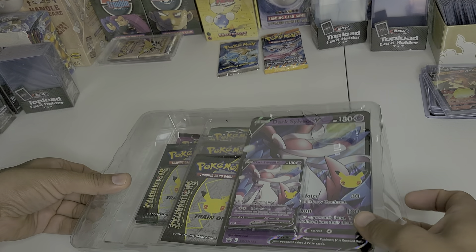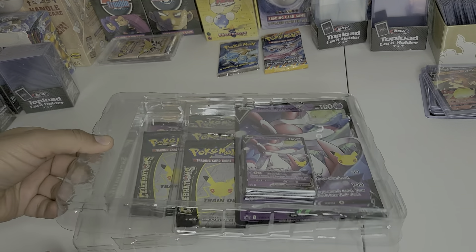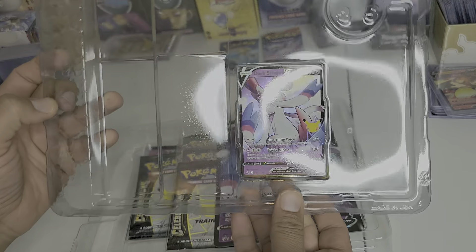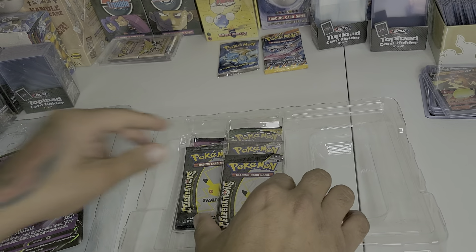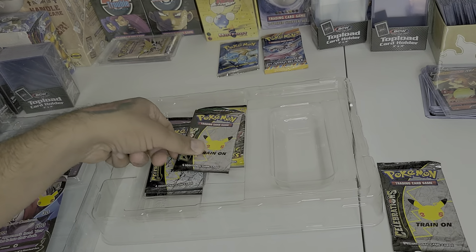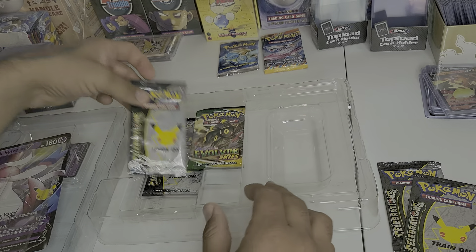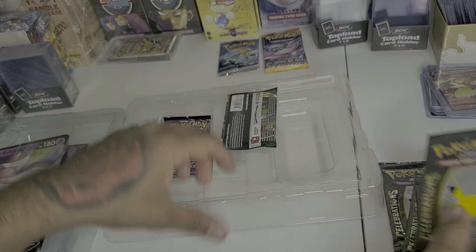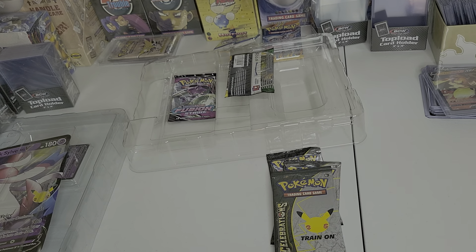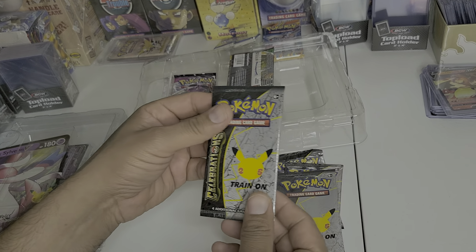We haven't pulled Charizard yet. We pulled Venusaur and my son pulled Blastoise — I hope you guys have seen those videos. So today is going to be a quick video. We're just going to go ahead and open up the four celebrations. I'm not going to be doing the Evolving Skies or the other one that comes with Fusion Strike. We're just going to jump straight into celebrations, and hopefully we can pull that Charizard in front of you guys.